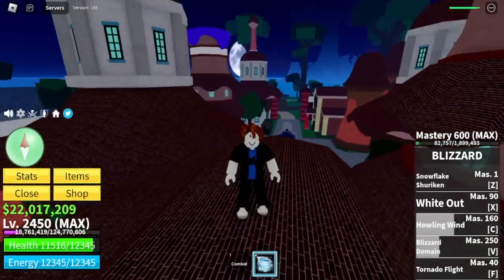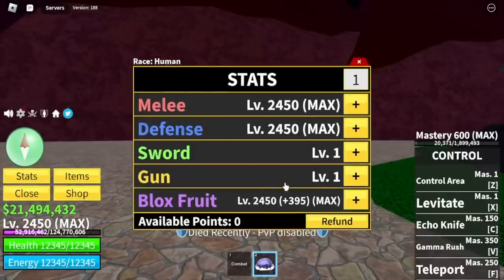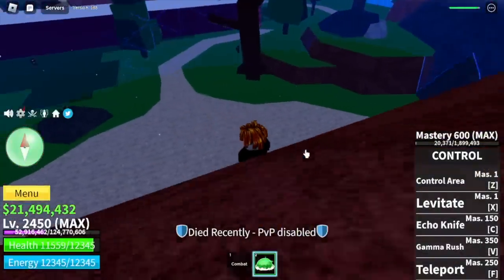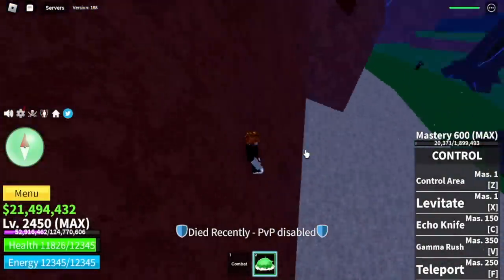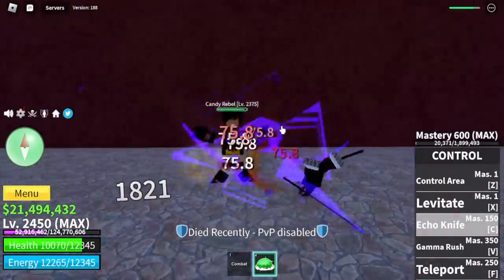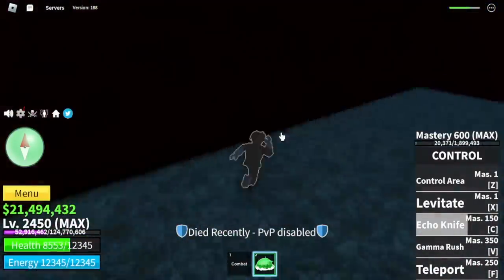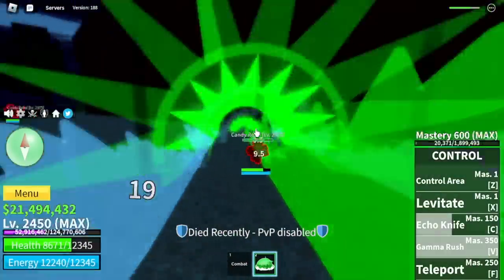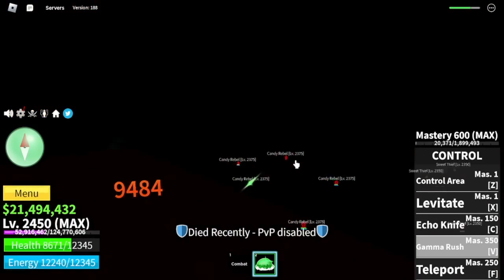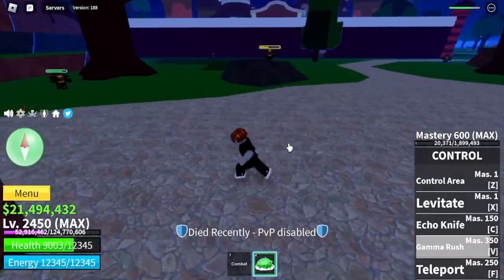Next is the Control Fruit — mastery 600, max stats. One of my favorite fruits because it's used by Law in One Piece. Let's try the Echo Knife: 5700, not bad — single target. How about the Gamma Rush? It's hard not to hit other enemies around you, so we're not going to count this one — but the damage was 20k. This one is disqualified.